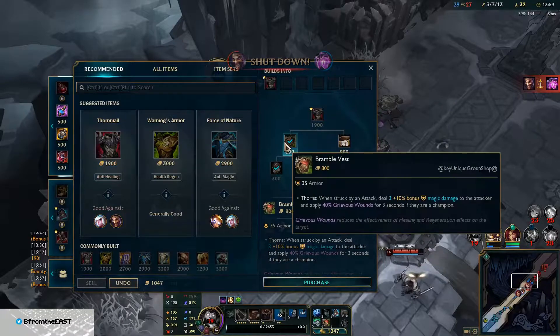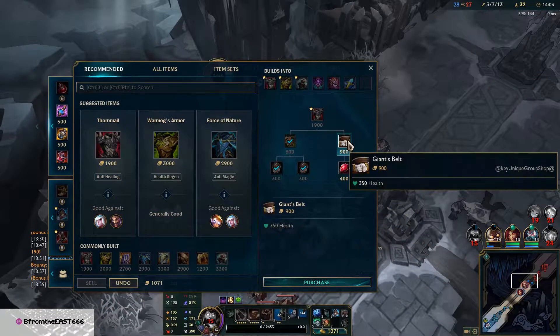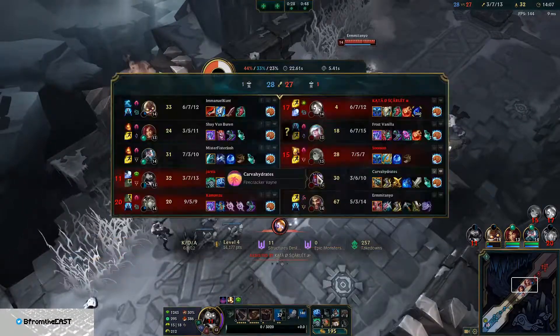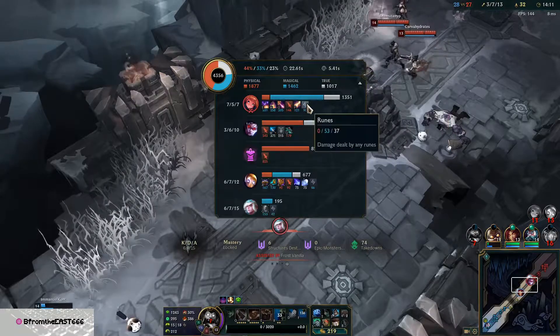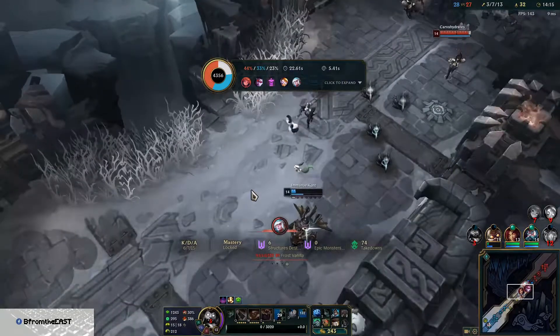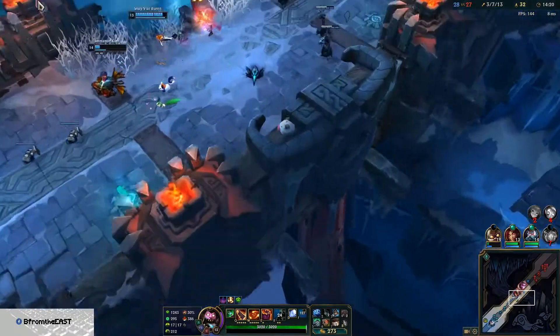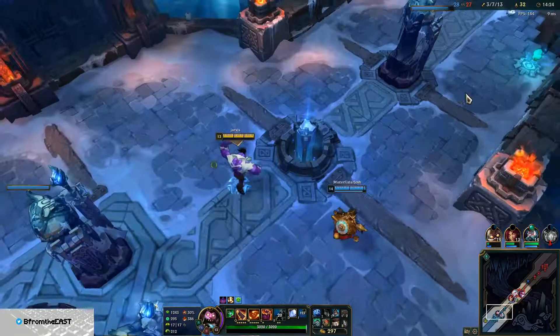What was I going to build? I think the damage is going to Diana. She has ult for healing. Good Thornmail for Draven and Dain — I suppose their damage is physical. Next item might be either Warmog's or Force of Nature.